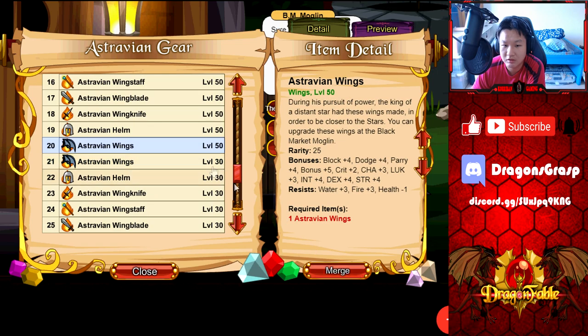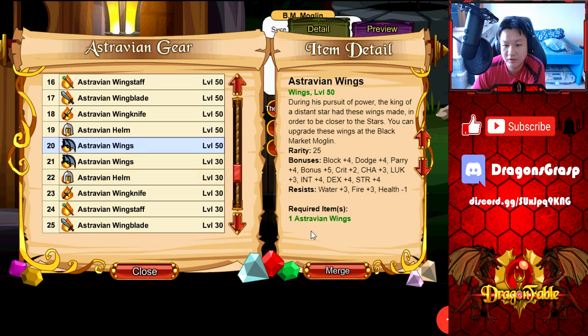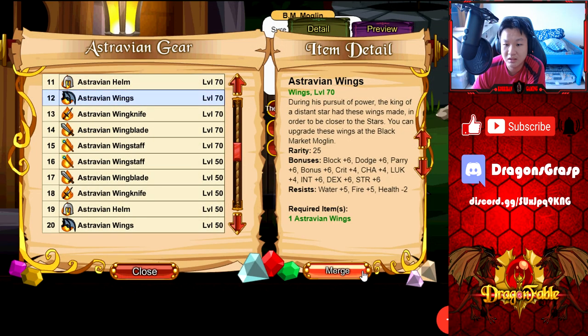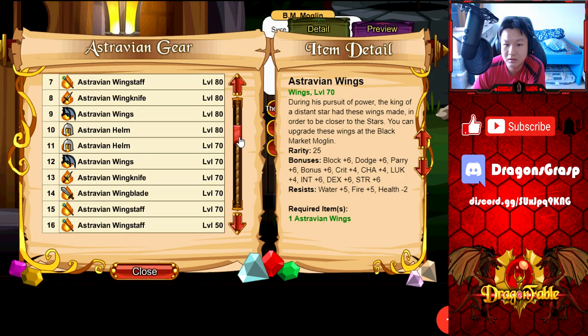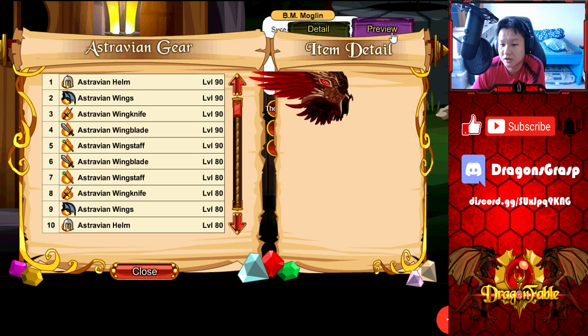Next up we have the wings. Let's check those out: level 30, 50, 70, 80, and last but not least level 90. Level 90 stats: BPD 8, Crit 8, Charisma 8, Luck 8, Main Stat 10, Water 6, Fire 6, Health minus 3. They look a little bit small in my opinion — I would prefer them to be a bit bigger — but art is subjective and I still think they look amazing. Not best-in-slot once again.